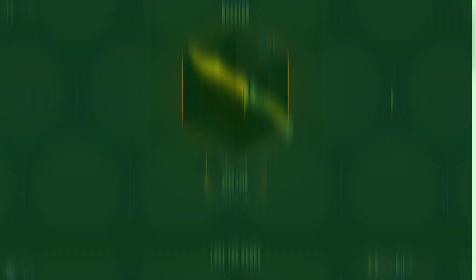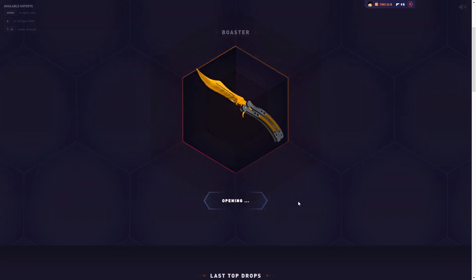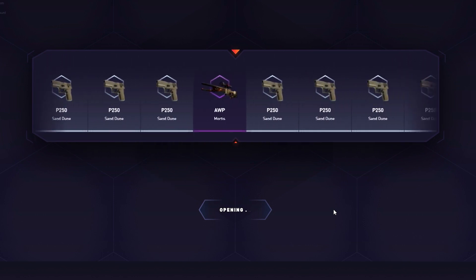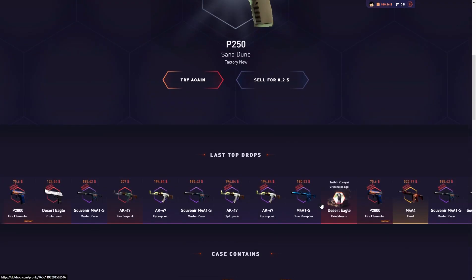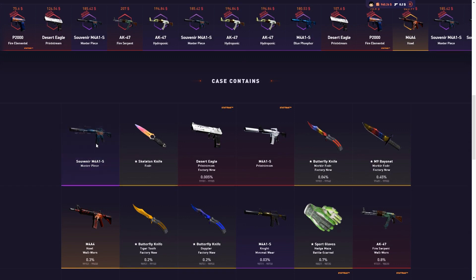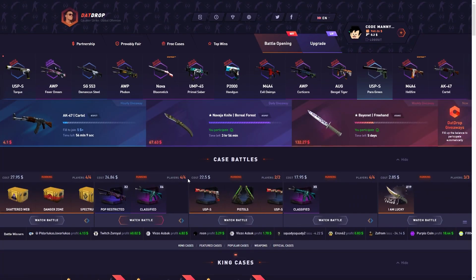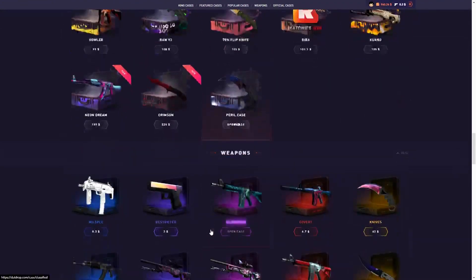We're going to start off by solo opening one of each. Opening this case first — the best thing you can get is around $1,800 or $1,500. Oh, that was the worst thing. $1,500 is the best thing, there's a lot of great items, but that was pretty terrible.